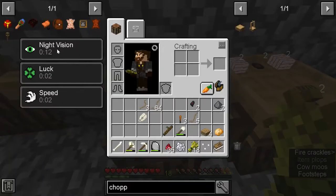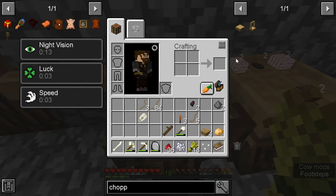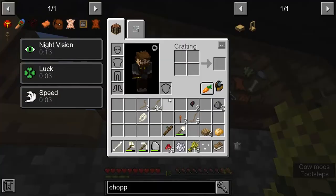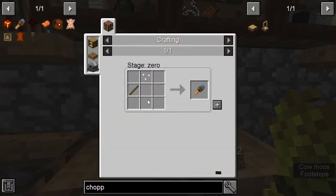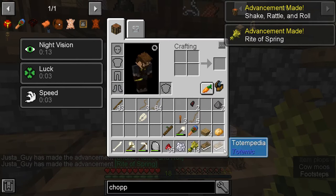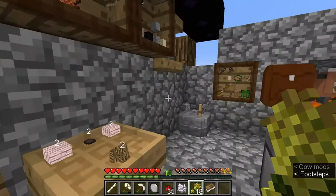Now we just need some sticks, I believe. Don't have any sticks. There we go. Oh, we get a totem for free when you do that - okay. That's very weird. So the one I made was pointless. I guess if I made the rattle first I wouldn't have had to.